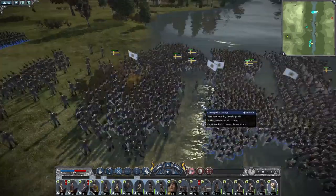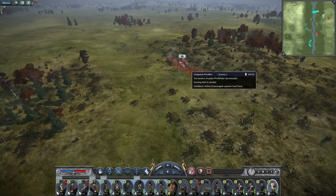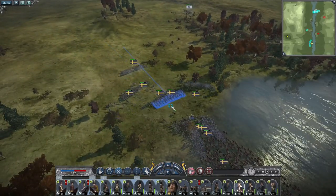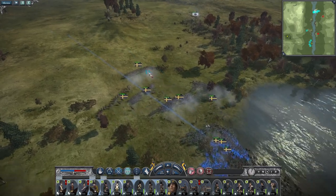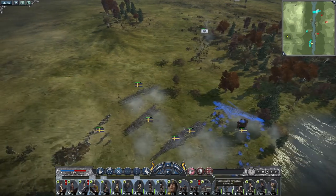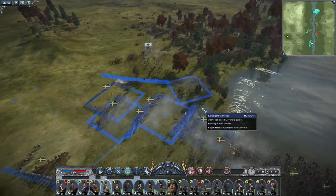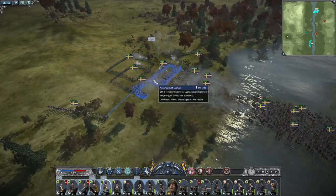Prussians — lancers! Lancers that are charging! I've got Jäger — form square! Everyone forms square. There's a bunch of cavalry and a bunch of infantry on their way across.